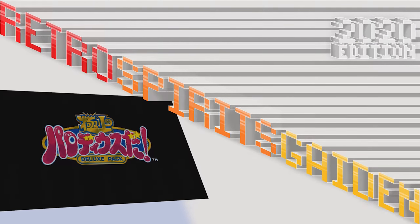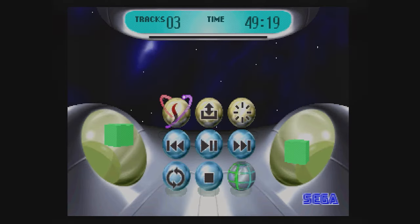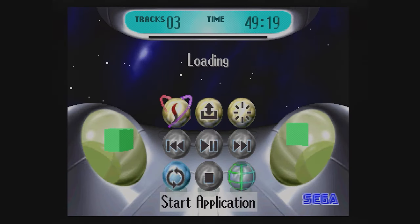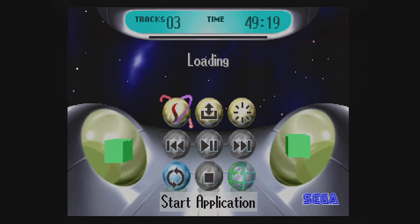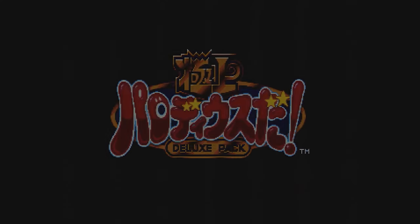Hello there, this is Victory Spirits Guardian presenting Parodius Deluxe Pack, by Konami on the Sega Saturn, with the Sega Saturn dashboard flying through space. This is Sega's logo — quality — and this is Konami's logo — dubious — and this is the title screen.